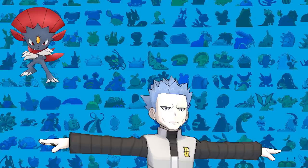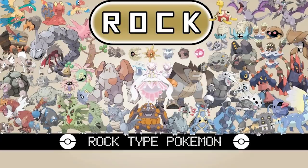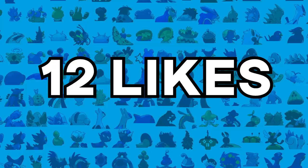His team consists of Weavile, Crobat, Houndoom, Gyarados, and finally Honchkrow — not a bad team whatsoever, but we are very weak to Rock types. Don't forget to smash that like button and let's try to aim for 12 likes for Cyrus!